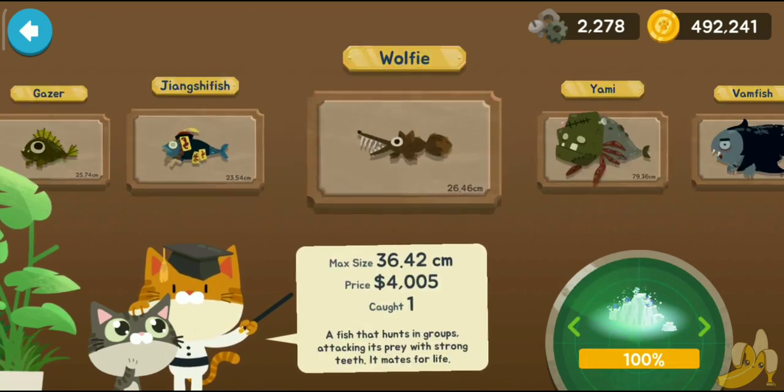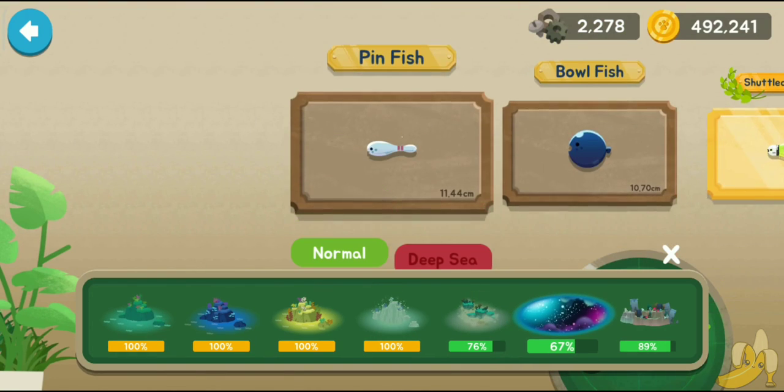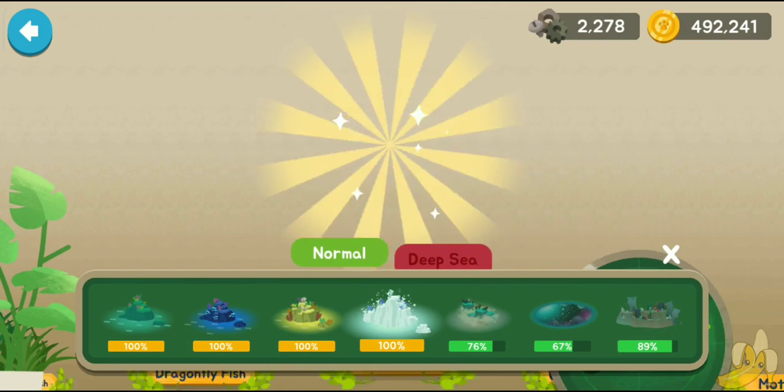That was the deeper side of the glacial area completed! Now all we have to complete is Catopia, Fish-a-Cat Dream, and Catalantis. Hope you guys had fun — I will see you in the next video, bye bye!